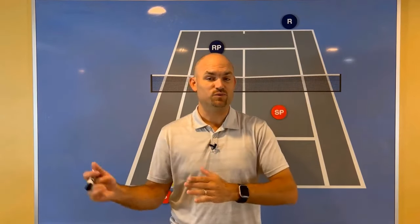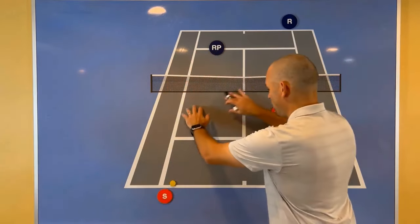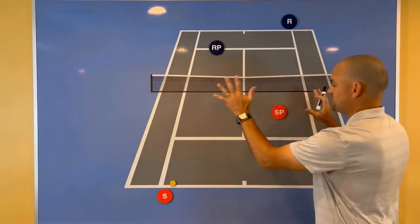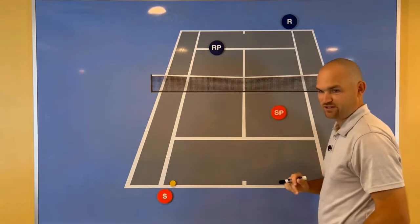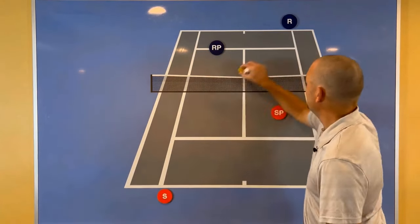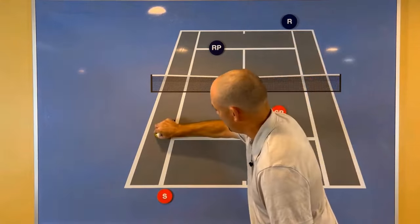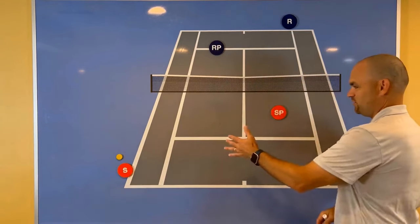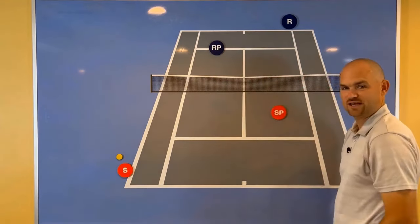Common double strategy mistake number three: not moving left and right with your partner. You and your doubles partner are trying to cover 100% of the court 100% of the time. That means if where you're standing stays fixed, your partner's covering 50% of the court and you're covering 50%. But throughout the point, sometimes the baseliners get pulled off the court. Let's say your partner serves and the returner hits a sharp angled return, pulling the server off the court — we still need to cover 100% of the court 100% of the time.